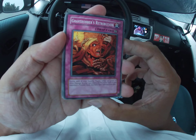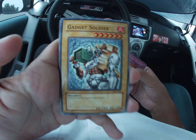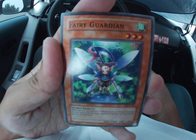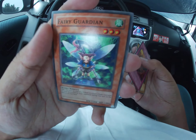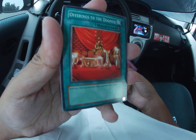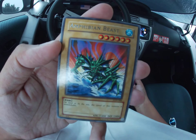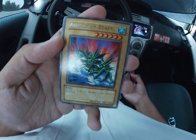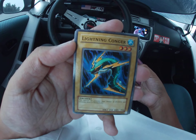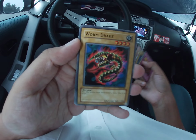We'll start off with Grave Robber's Retribution, Gadget Soldier, Kaiba Card, Fairy Guardian, Fairy Guardian, Offerings to the Doomed — did Bakura use this one? I'm not sure. And we've got Amphibian Beast. For our rare: Lightning Conjure, Dancing Fairy, Warm Drake.